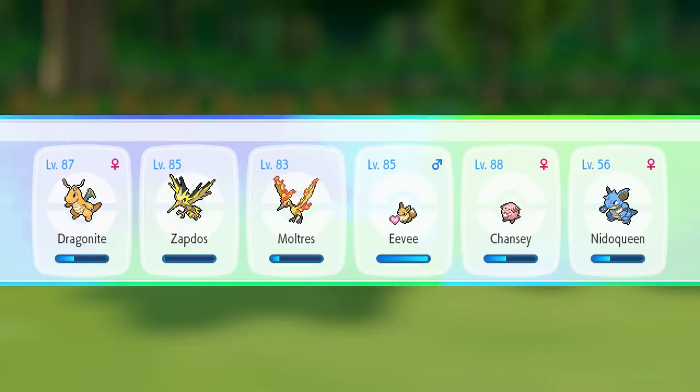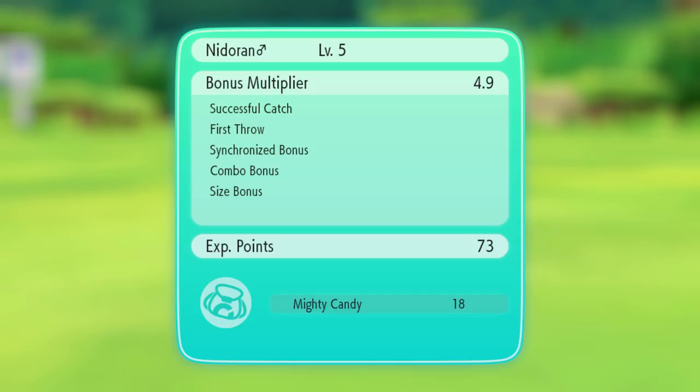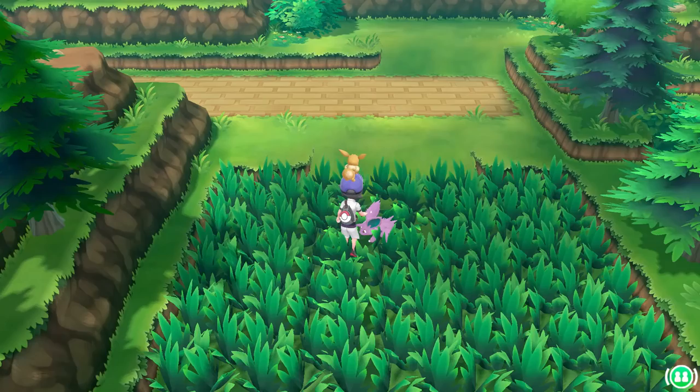Wild Pokemon are much more likely to give you more candy if you've caught a lot of them already and you have a really high catch rate multiplier. So go for those excellent throws, get that combo bonus, and go for the Joy-Con grip synchronized bonus. When you play Let's Go Pikachu and Eevee with two players and you both throw the Pokeball at the same time, after capturing it you'll get a bonus multiplier called the synchronized bonus.